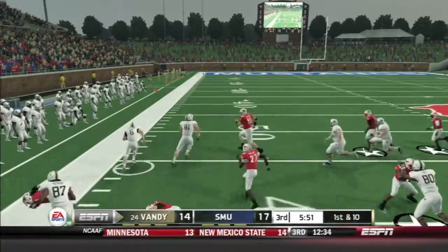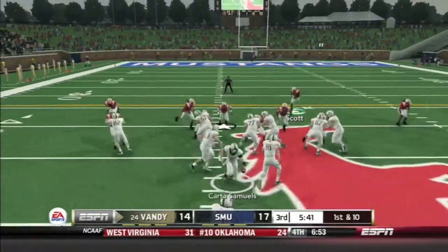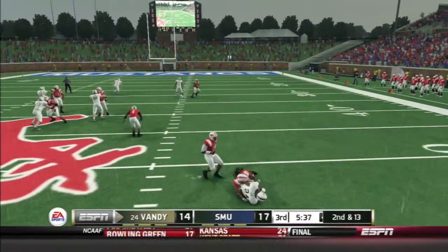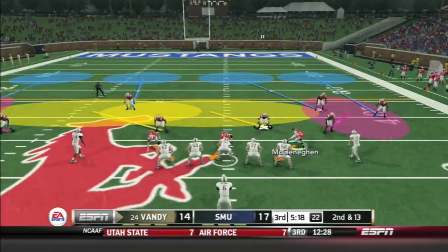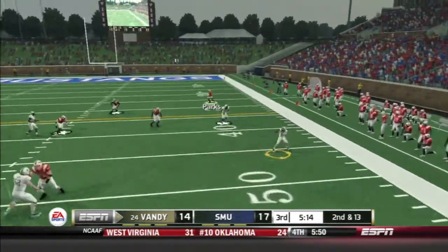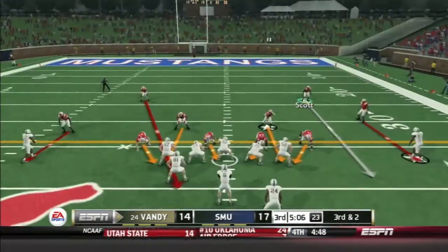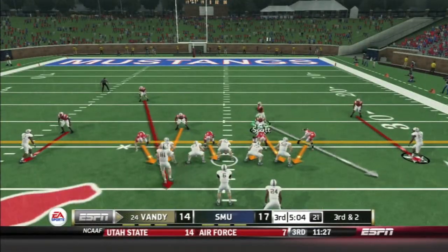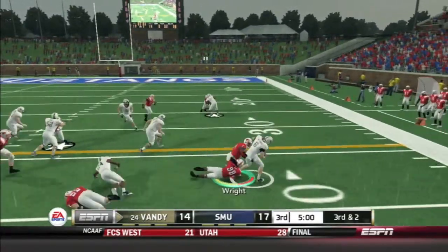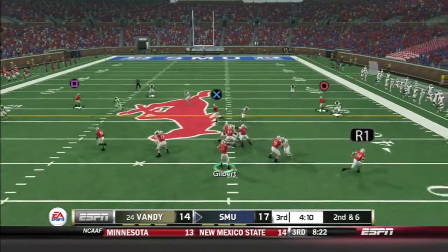Curtis Samuels takes it on the triple option, will not pitch, takes it himself, breaks a tackle — already in SMU territory. But Wesley Tate goes nowhere — loss of three, good play by the D, second and thirteen. Samuels dumps it off to Pruitt for good yards, third and two. We need this stop — Samuels on the pitch but he's brought down before the first down. Our offense gets the ball.